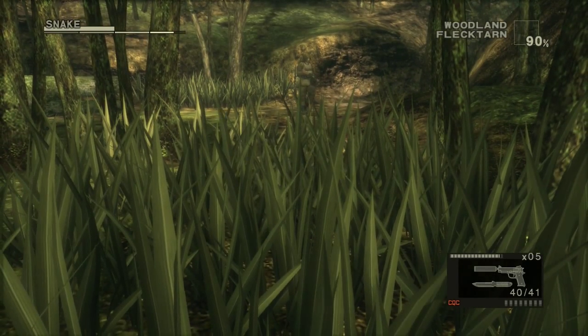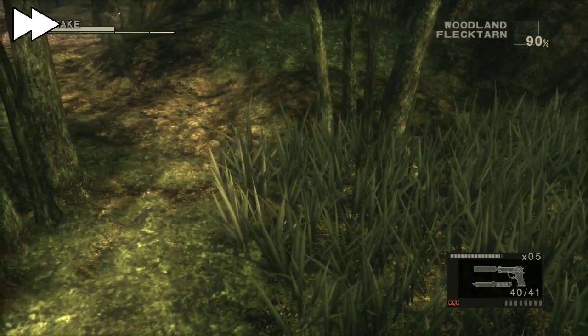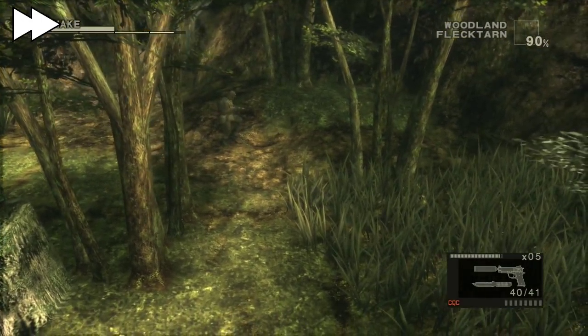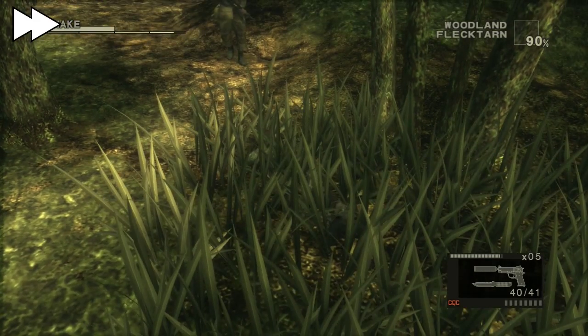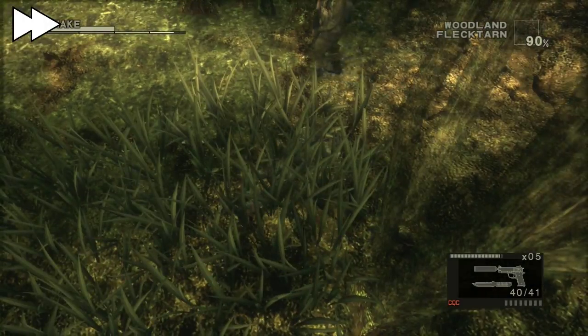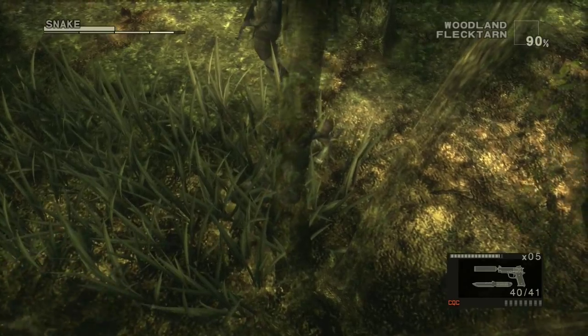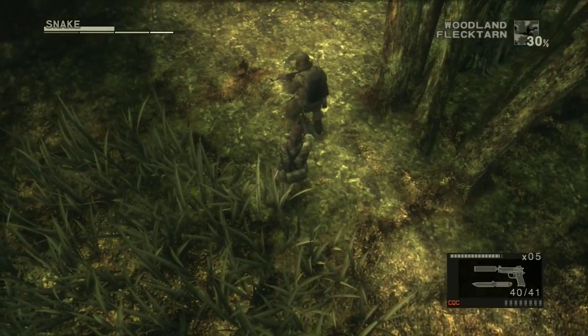Quick camo change to stay hidden. On the main screen you can click in R3 to change the camera from the nice third-person view to the original camera, which isn't as nice because you can't move it all that much. So you go up behind the guy and point your gun at him - you'll hold him up.